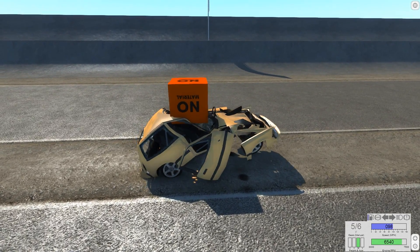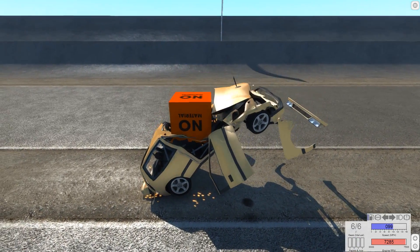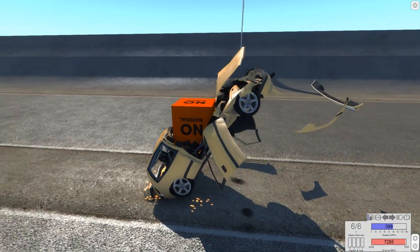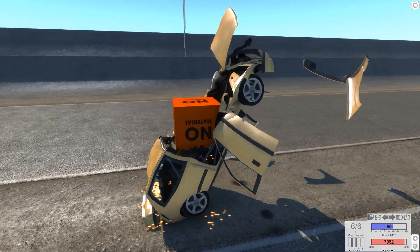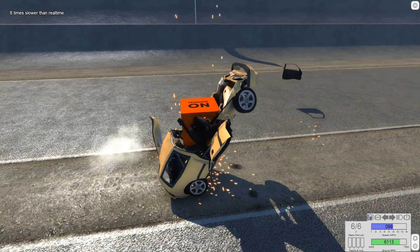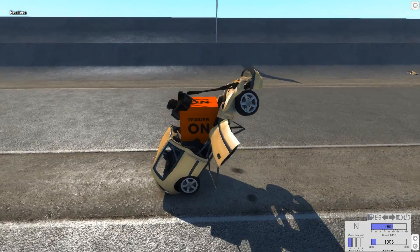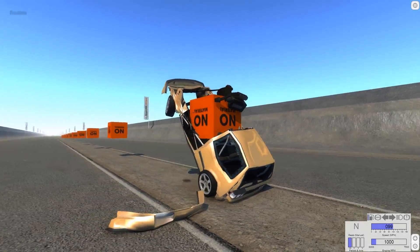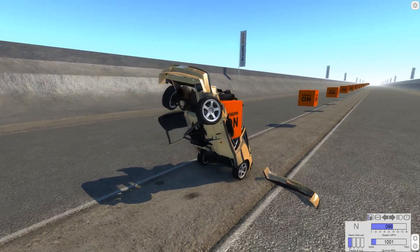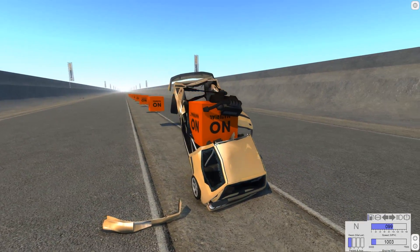It looks like it's going to do it. Body panels just flying everywhere — they get detached because there's just so much speed when we hit. It's about a hundred miles per hour when we hit. And the engine's actually staying inside — oh, nope, it fell out again. That one's even crazier. I don't even know what to say about that. That is just a beautiful crash.